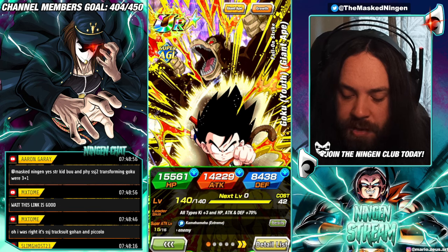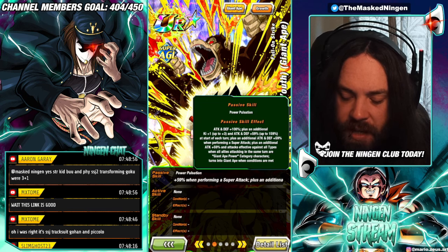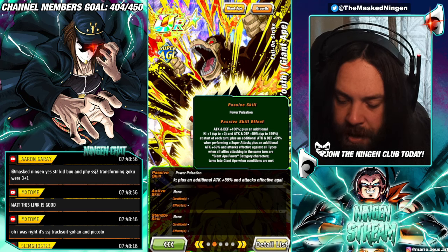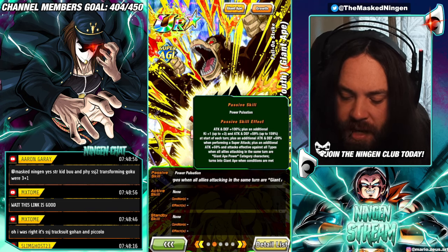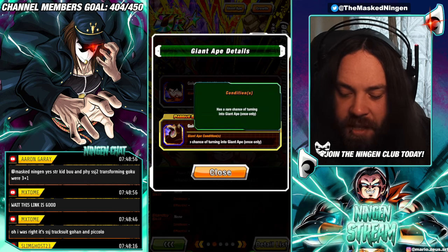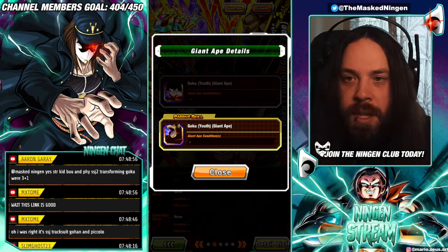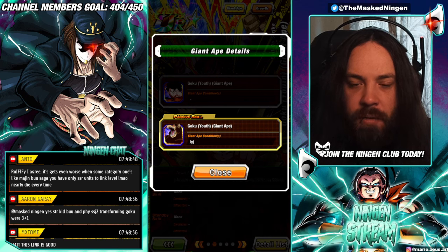His Super Attack raises Defense for 1 turn, Supreme Damage — at least he raises Defense on Super. He gets Attack and Defense 100%, additional 1 Ki up to 3, and Attack and Defense 59% up to 159% at the start of each turn. He gets an additional Attack and Defense 59% when performing a Super, and an extra Attack 59% plus Attacks Effective Against All Types when all allies attacking in the same turn are Giant Ape Power. He can also transform into a Giant Ape.